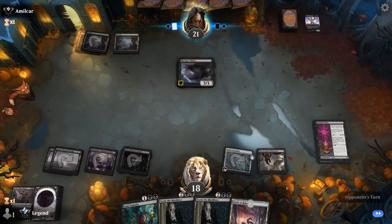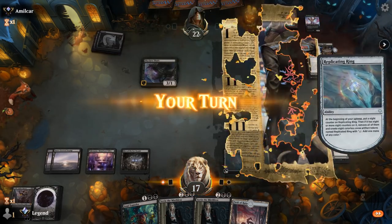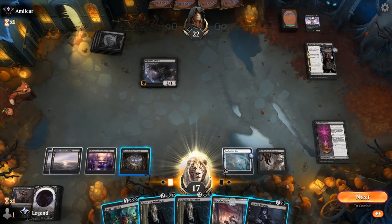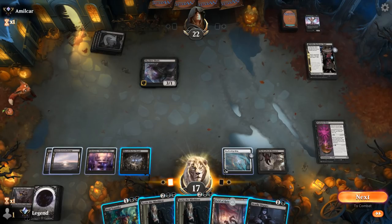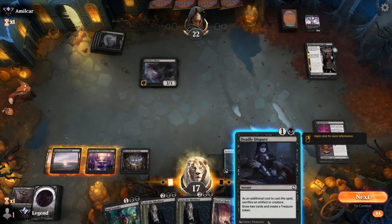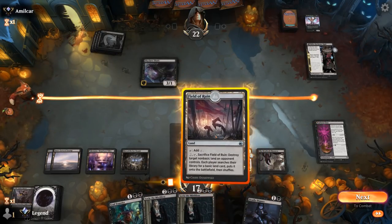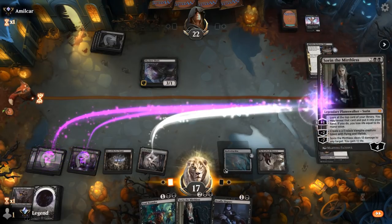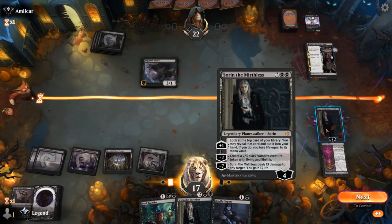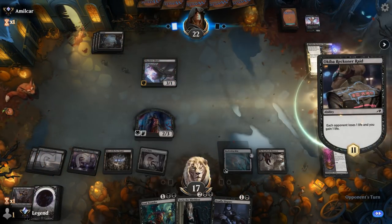Opponent replays the Shade and another Reckoner Bankbuster. Deadly Dispute is interesting. If I Soul Transfer I have 3 mana left — not really enough for anything relevant. I could Sorin and make a Vampire, and if they try to kill it I can Deadly Dispute. They get to kill Sorin but we've got a backup — kind of like that more. I actively want my opponent to try and kill my Vampire so we can Deadly Dispute, since I don't really want to sacrifice my Replicating Ring.